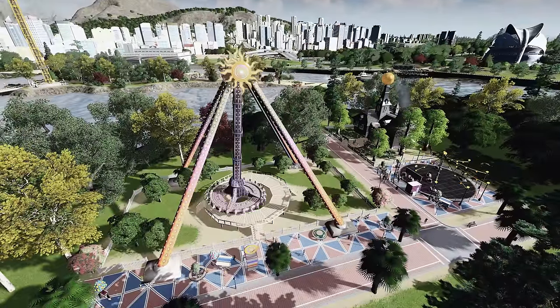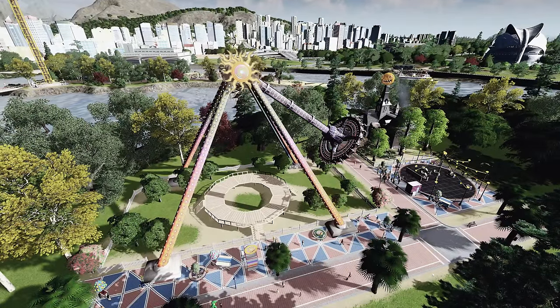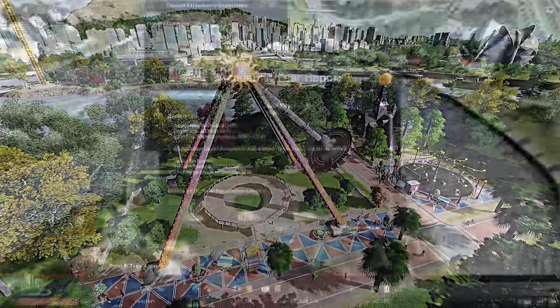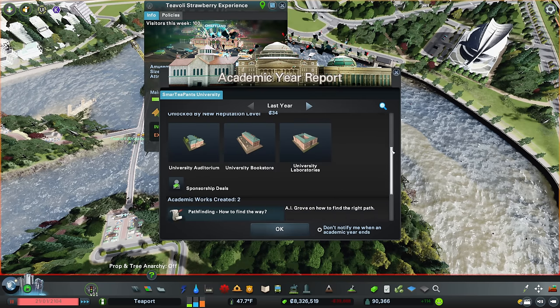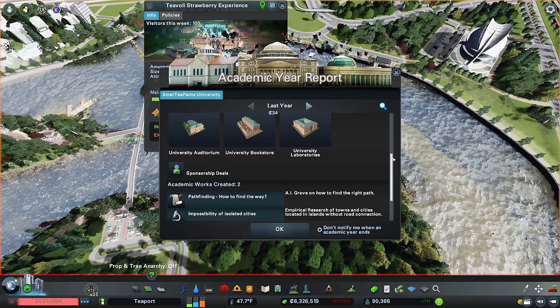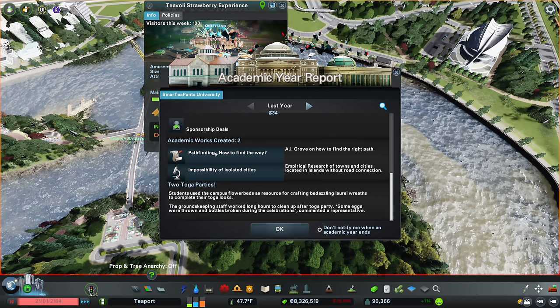I'm going to hang on and wait for level five. Look what we just hit - we now have Acclaimed, which is fantastic, up from Renowned at Smarty Pants University, which has unlocked the auditorium, the bookstore, and the laboratories. A couple more academic works as well, which is brilliant.